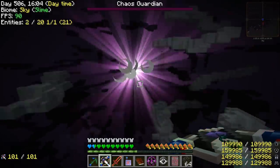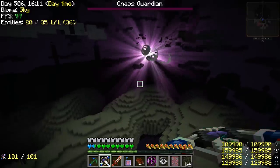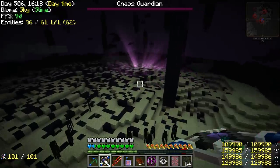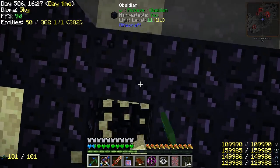Where is this purple particle going to end up? It slowly drifts towards the island it came from — interesting. I think you can lead the Chaos Guardian away from the island, but it'll chase you, and that's how it gets back to where it belongs. Let's go get our crystal.